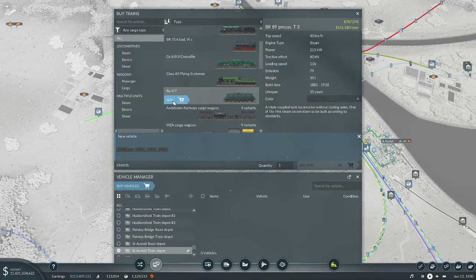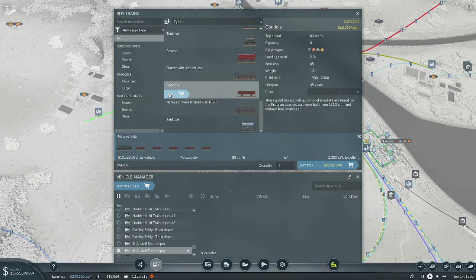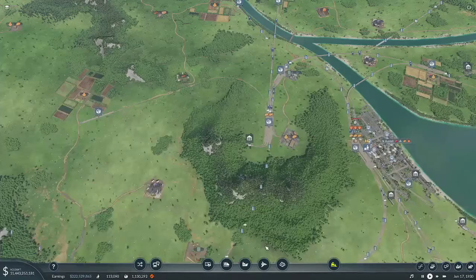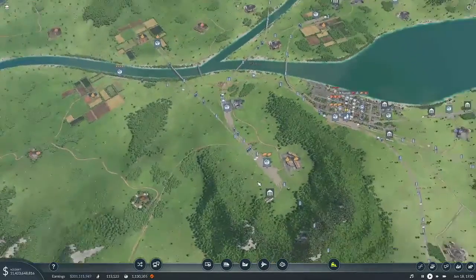Let's use this locomotive here, and then we'll use these wagons. There. Okay, so that should get up to its maximum fairly quickly there.